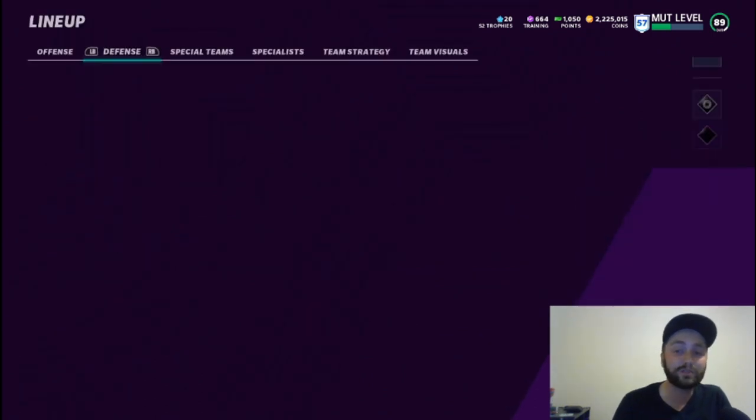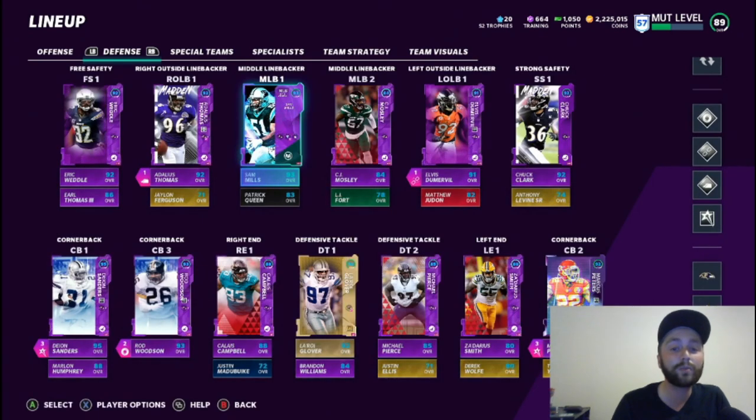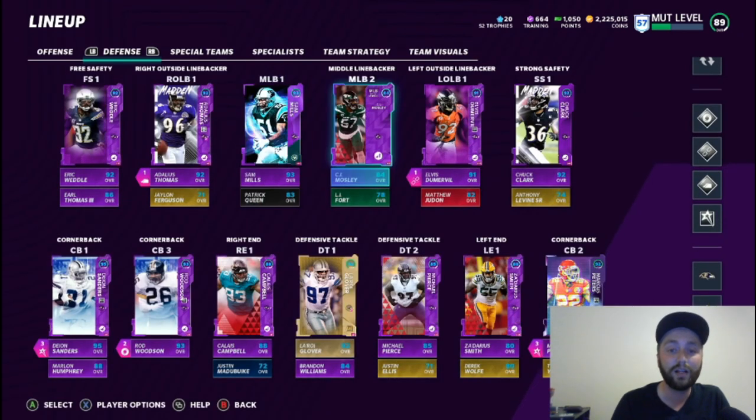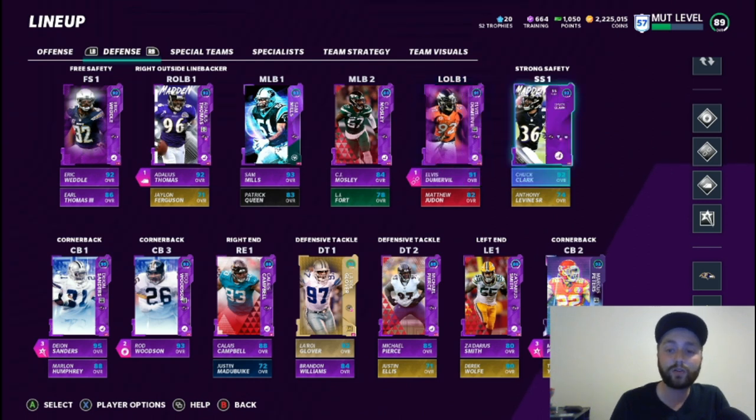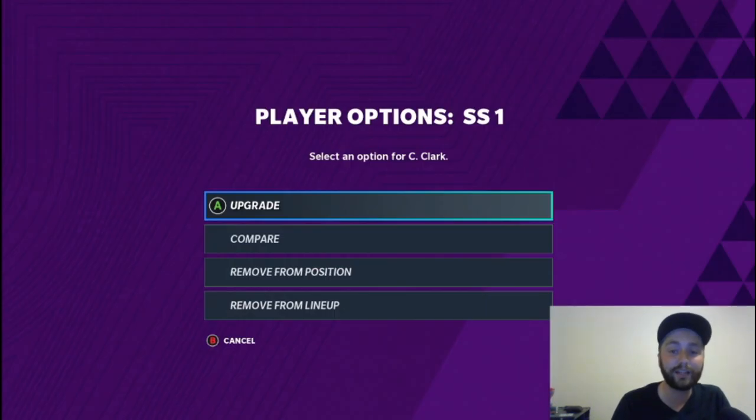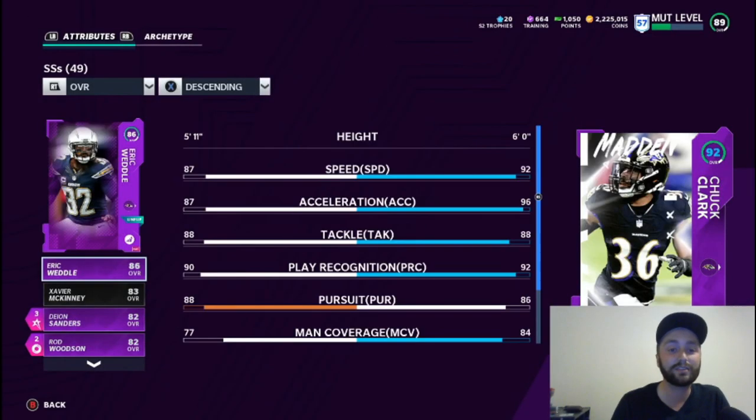I normally sub in Patrick Queen at linebacker number two because CJ Mosley is slow as dirt, but it keeps the overall up. Elvis Dumerville is right here as a 91 overall. Another new addition — we've got 92 Chuck Clark.